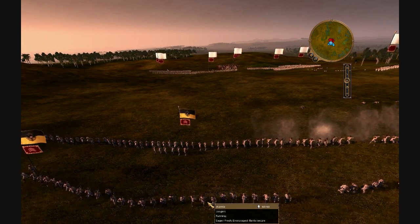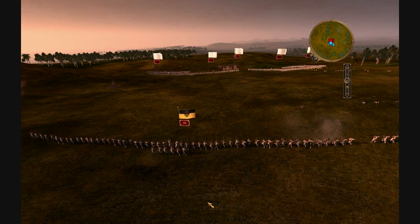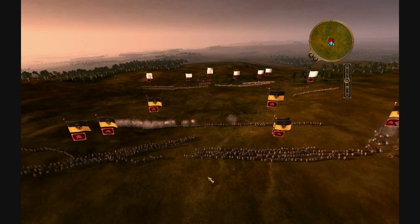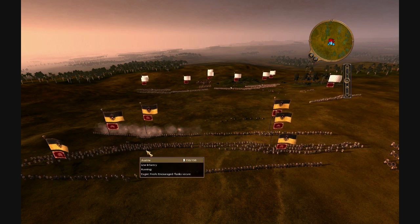I'll let these guys take their volley. The reason you want to do this is because you're taking shots on the enemy who's not taking shots on you — you get some free picks and it works very well. So my Light Infantry is set up right there — that's where I'm going to hold them off.